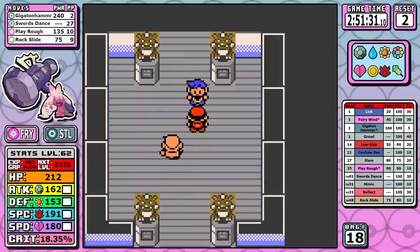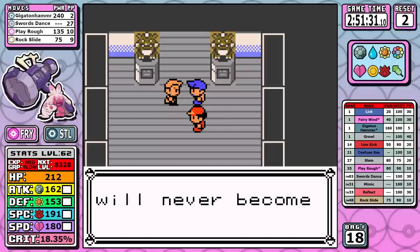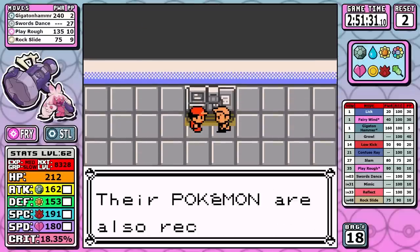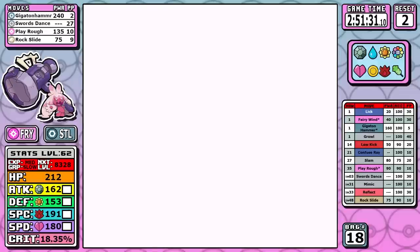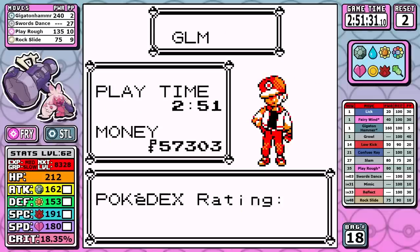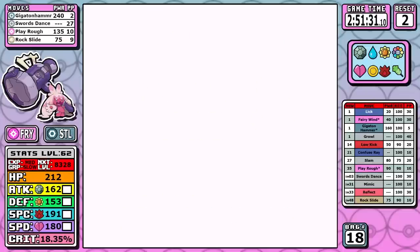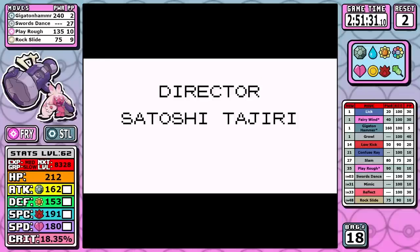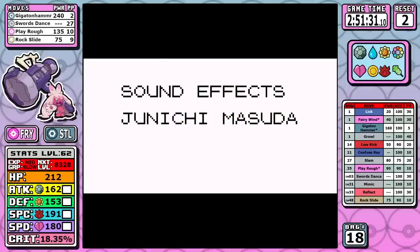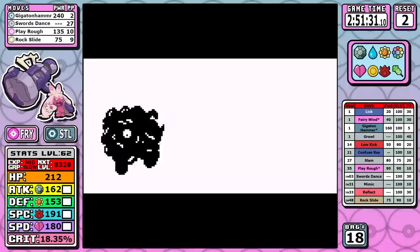Our first time here is 2 hours, 51 minutes, and 31 seconds. It's respectable, but there's still a lot of work to do to optimize. Some blanket thoughts on the blind run: it's a little bit slow at the start but really picks up about the halfway point. Learning damage ranges where Gigaton Hammer will one-shot, as well as learning when you just overall don't need it, will actually help out a lot. Earlier Rare Candies might make those little things a little bit faster — but we'll see. Don't go anywhere, because coming up next, we've got the optimized run.